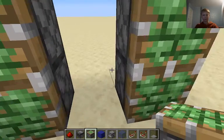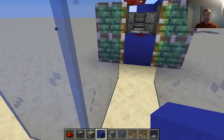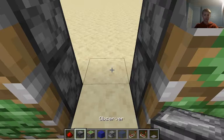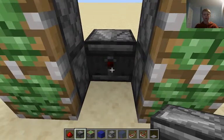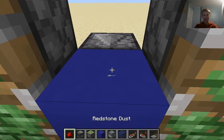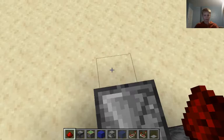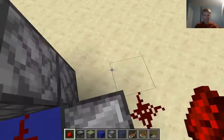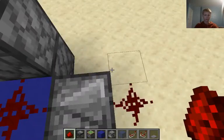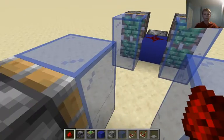And then once again in the middle — observer, same as before. So I'm going to place this block and then redstone dust. And then I'm going to place redstone dust behind that. Same over here — redstone dust behind that. And it should have picked up all of your glass.